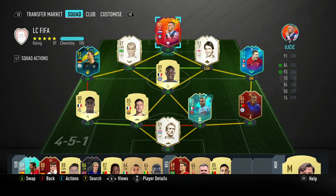Hi guys, Aussie Fever here. This is the 91-rated headline card Ilicic. I decided to pick up this guy after his recent upgrade on last week's Team of the Week. It's relatively cheap considering his rating and the stats on his card.